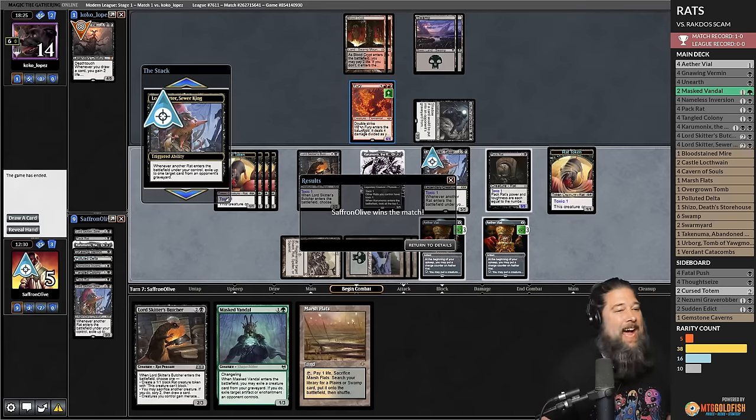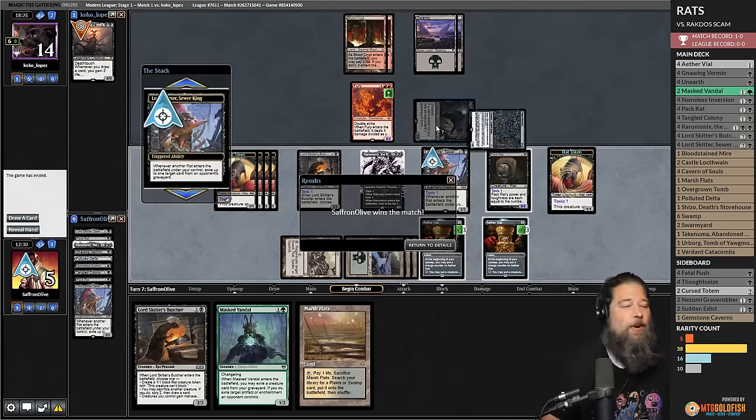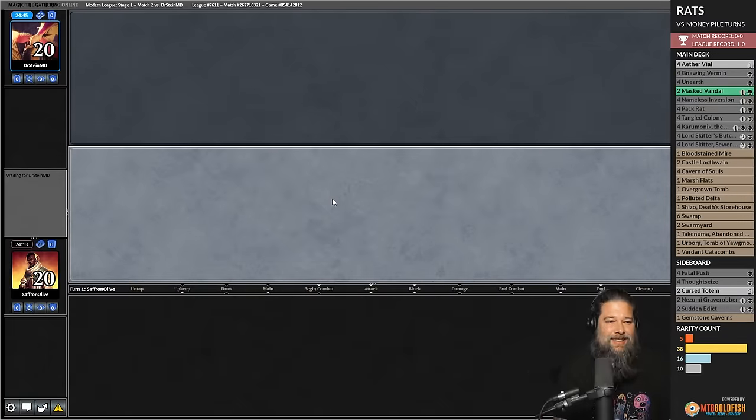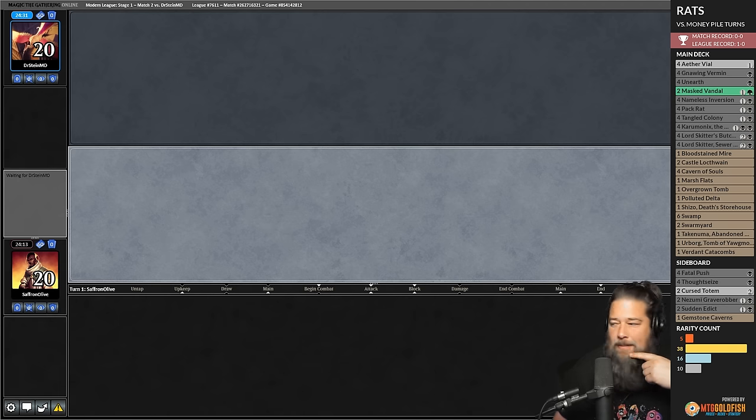We beat Scam again! We beat the literal best deck in Modern. Rats are good against Scam — oddly, impressively good. Doctor Stein from Magic Online — you never know, it's a small world.